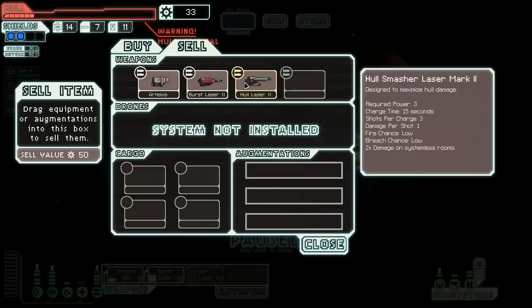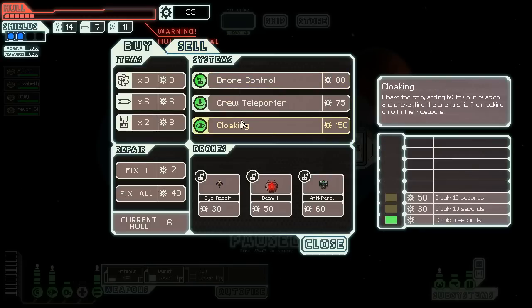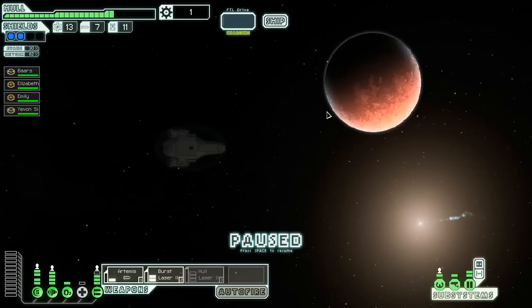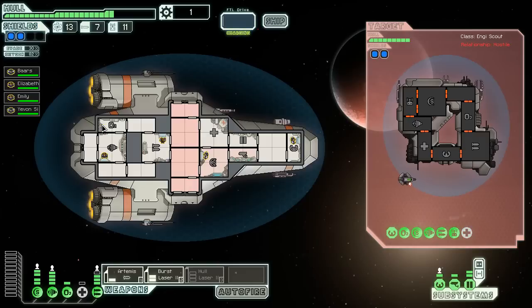Do I really need the hull laser at this point? It's a good weapon — a good kind of finisher weapon. I wouldn't get as much use out of the teleporter without more crew. Let's just suck it up and repair. A lot of people like the Crystal ship — I've actually never unlocked that one. An Engi ship — let's kill that. I don't have enough scrap to repair everything.